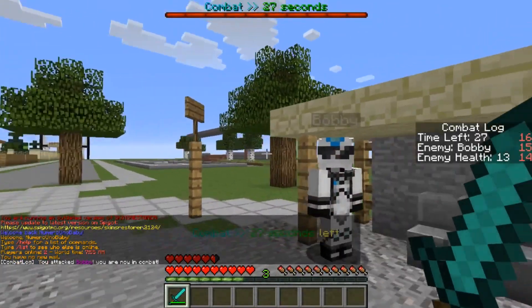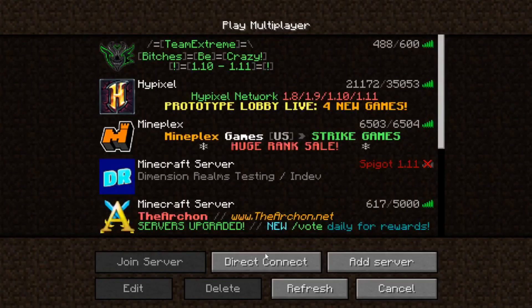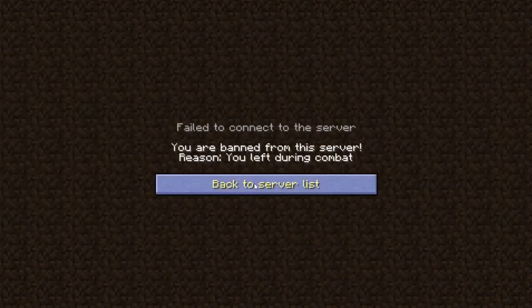Now let's say I leave before those 30 seconds are up. I come back on the server and — you're not going to like it. I was actually banned. You can change the punishment — that's no big deal. I'll just unban myself and we'll hop into the config.